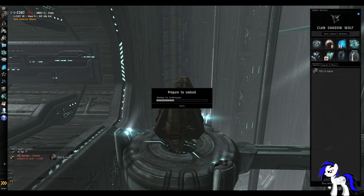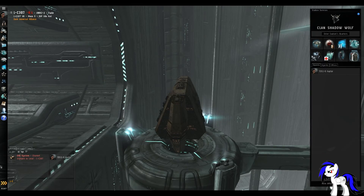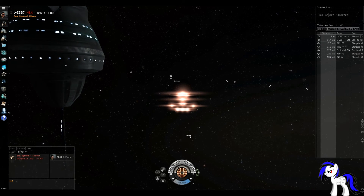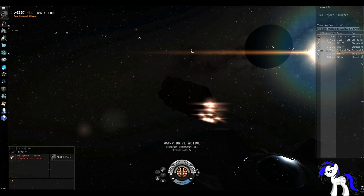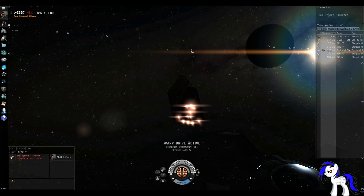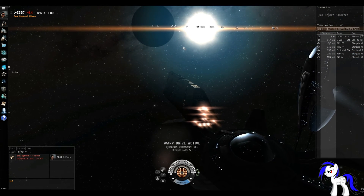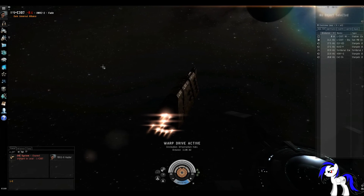Now we're just going to load this into our freighter and undock. When we undock, we want to warp within zero to our iHub — infrastructure hub. If you noticed, I'm not in iTag UUi5 anymore. The reason is I didn't have the time to online my iHub there — I know it only takes an hour but I didn't have the terminal logged on until today. So I had to use LTAC C, where I anchored and onlined a hub earlier.